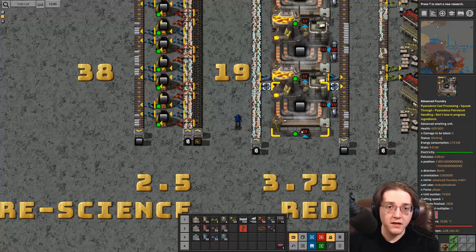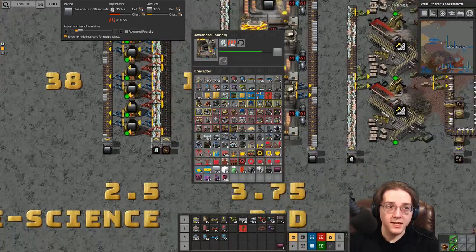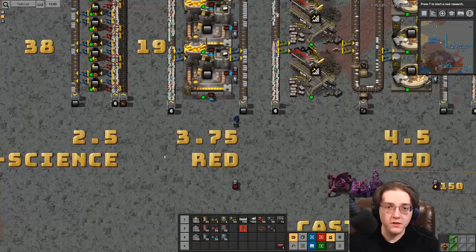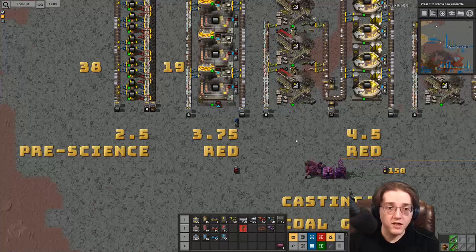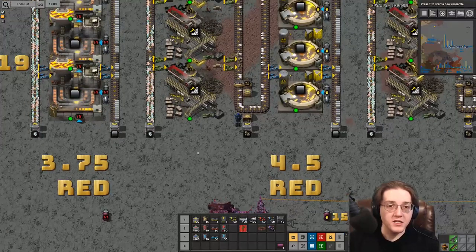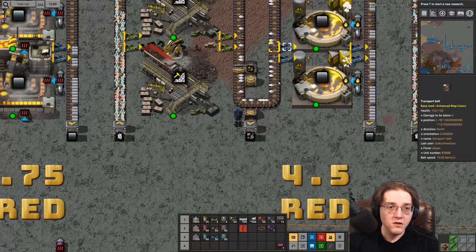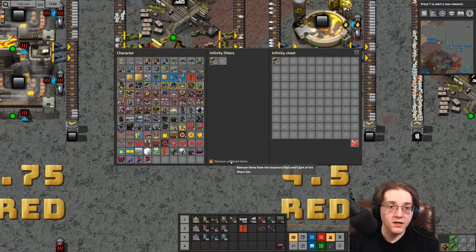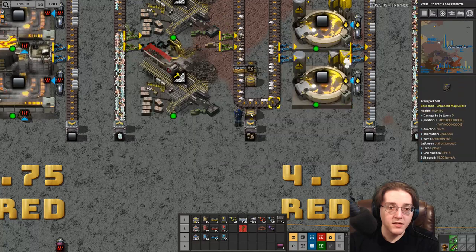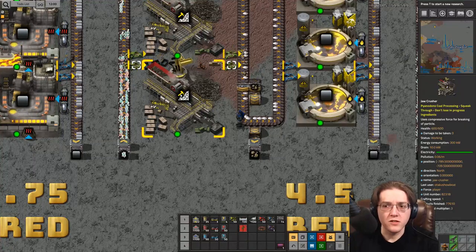So 19 advanced foundries process a full belt, using about 30 units per second of hot air to give 3.75 glass. Numbers may change in the future and not all numbers are guaranteed accurate. In red science, after crushing your quartz you will get stone as a byproduct that you have to deal with — that's pretty usual, as most processing chains will produce stone and/or gravel relatively early on.